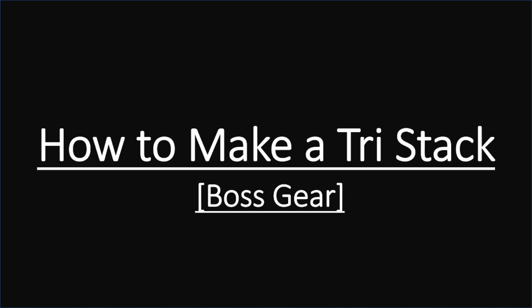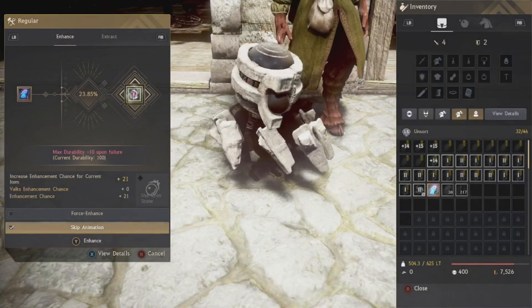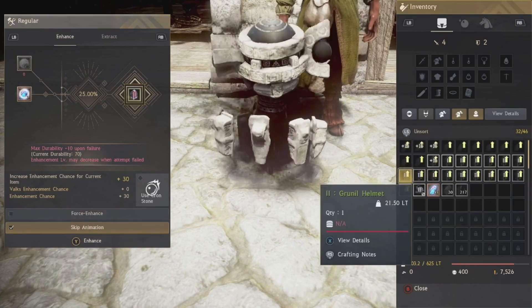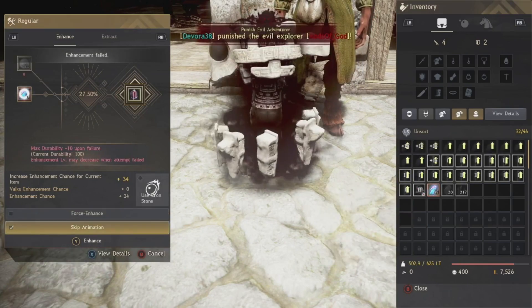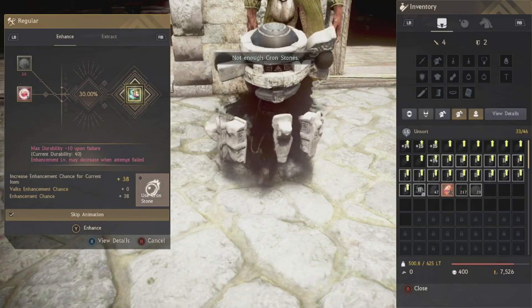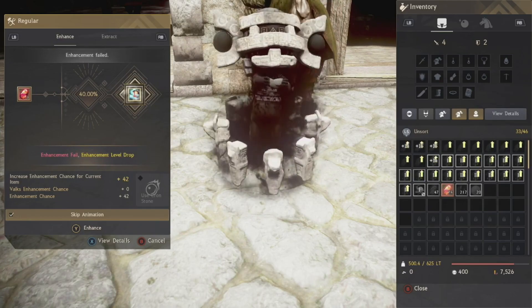We're using 38 stacks as our starting point for Tri. If you failed three times going Pri to Duo, you already have that 38 stack. If starting fresh, I push my Reblath to a 21 stack, then use Pri Grunil helmets and fail Duo up to 30 stack, then use Duo Grunil helmets and fail Tri up to 38 stack — then we're good to go for our Tri attempts.